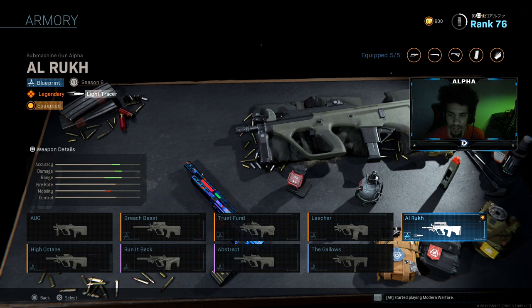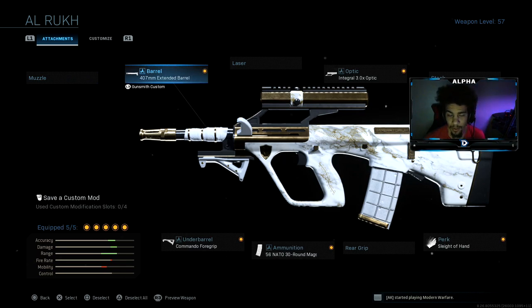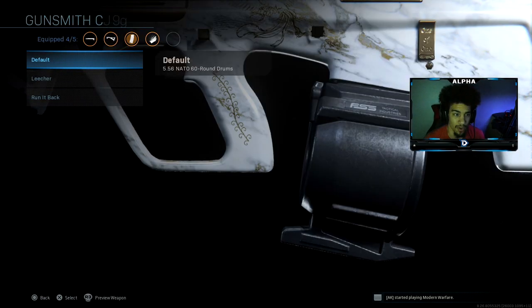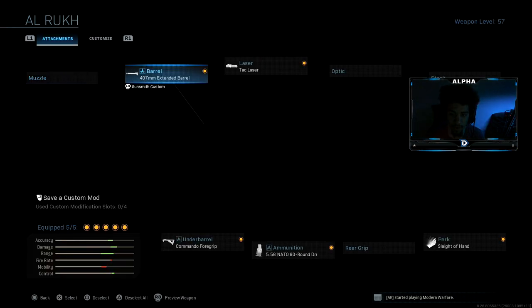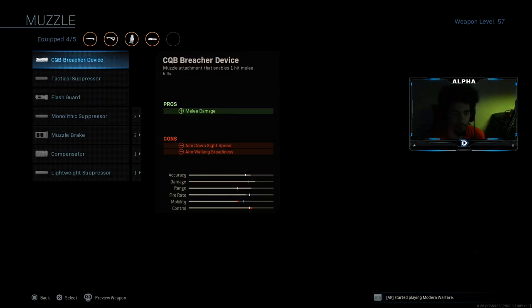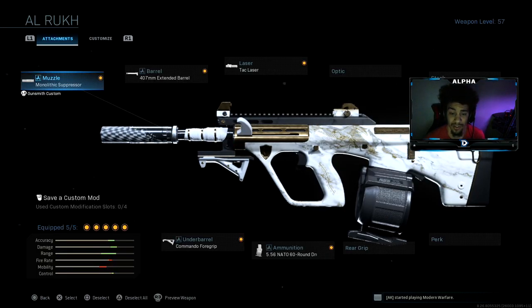The base build comes with the 407 millimeter extended barrel, commando foregrip, 30 round mag, and the integral optic sight. I removed the optic sight and threw on the 60 round drum, tack laser, and the monolithic suppressor from the high octane blueprint. You also get sleight of hand with the weapon too. This is what I was rocking, and your boy managed to drop a tactical nuke, which is very surprising.